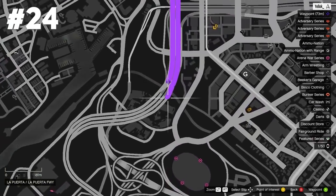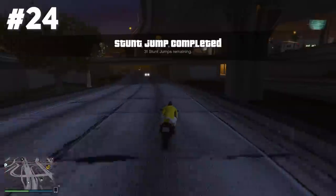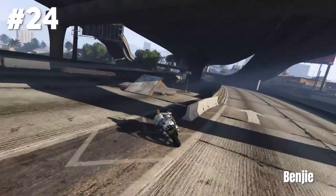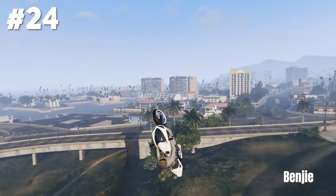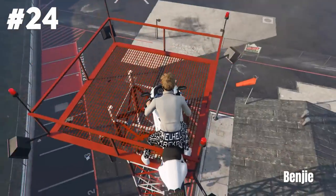We are still at La Puerta for stunt jump number 24. Here we have to use this ramp under the highway — pretty easy. Using this ramp for an actual epic stunt wasn't easy, but Benji could still think of something. He goes off to the left side, gets a double bump from this hill, and lands a super nice precision stunt on top of this red tower. GG.